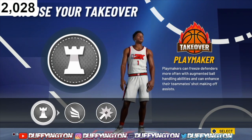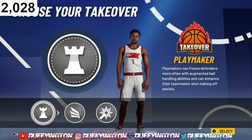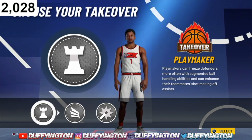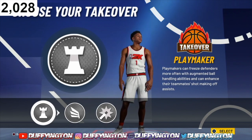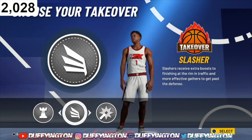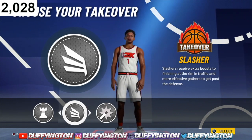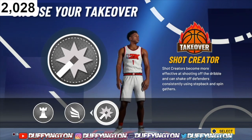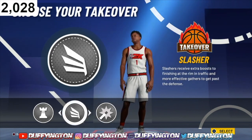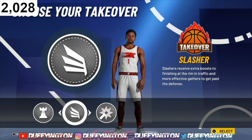For takeovers, we get three: playmaking, slashing, and shot creating. If you want to make clips, dot your teammates, and make people look crazy, go ahead with playmaking. If you want to catch some bodies, get that slashing takeover. If you want to go crazy with fadeaways, go with shot creating. But I'm gonna catch some bodies, so I'm rocking with the slashing takeover.